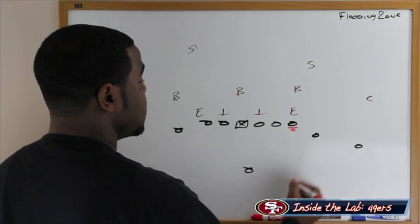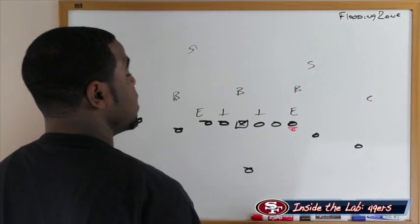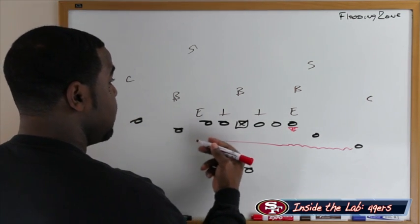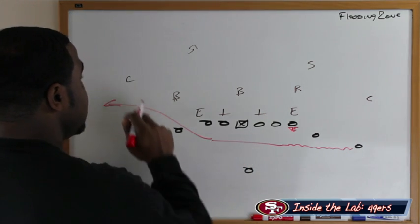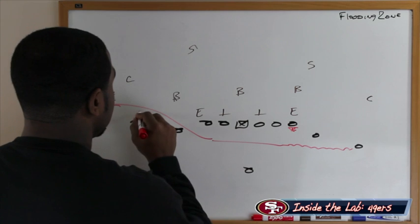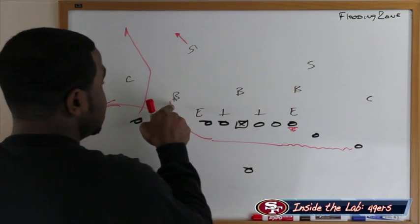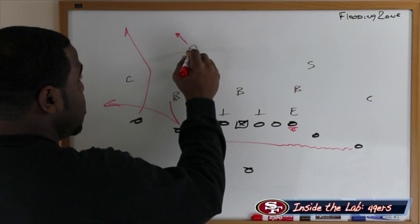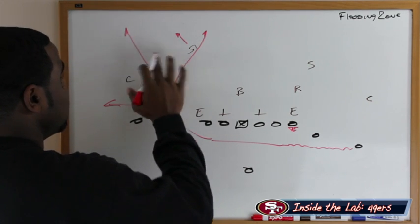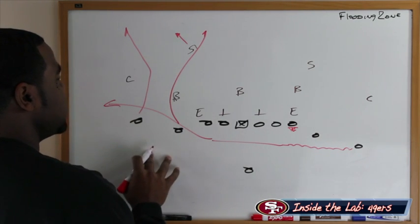Vernon Davis is right here on the line of scrimmage. What we're going to do is fake motion and try to flood the zone to the weak side to create opportunities for Vernon Davis to be one-on-one with the safety. We bring this guy in motion and as the cadence winds down, he shoots across the field — his job is to attack the flat, holding that flat defender in his zone. Now the guy on the split end works up and out to the corner, hopefully drawing the safety, while the slot guy attacks the inside shoulder of the safety. It's putting that safety in a bind — he has to make a decision, and this is a two-on-one bad situation for the safety. Either way he goes, he makes the wrong choice, because you're flooding the zone with three receivers against two defenders.